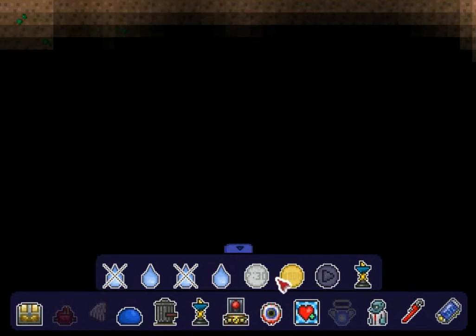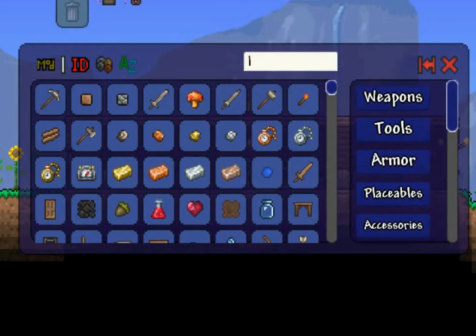Now I'm going to go into the item browser. This is just like Minecraft's creation mode - you can search up anything from wood to the Last Prism, basically anything. This mod is basically a really big cheat mod. You can spawn in hard mode items while you're in pre-hard mode and just make yourself a god right away. But we're not going to do that.